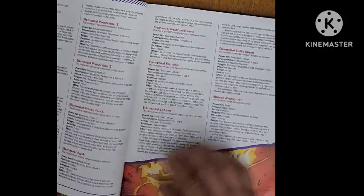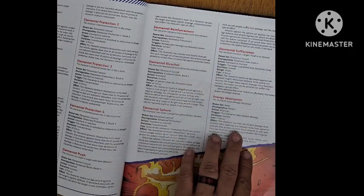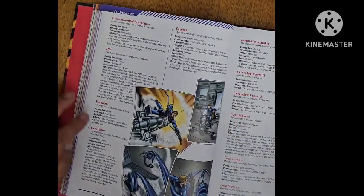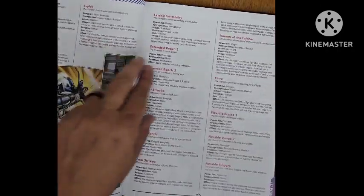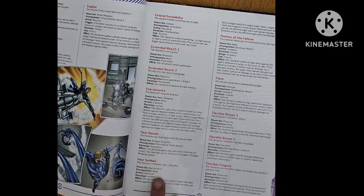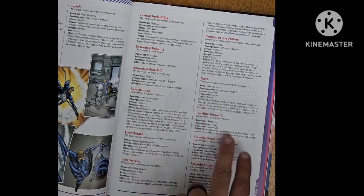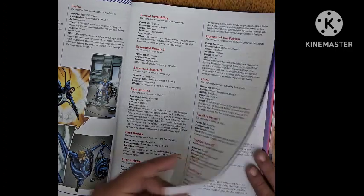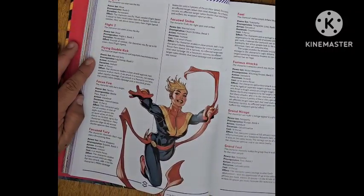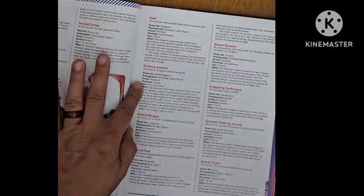Elemental Push; Elemental Reinforcement; Elemental Ricochet; Elemental Sphere; Elemental Suffocation; Energy Absorption; Environmental Protection; ESP; Evasion; Exorcism; Exploit; Extended Visibility; Extended Reach 1 and 2; Fast Attacks; Fast Hands; Fast Strikes; Flames of the Faultine; Flare; Flexible Bones 1 and 2; Flexible Fingers; Flight 1 and 2; Flying Double Kick; Focus Fire; Focus Fury; Focus Strike; Fool; Furious Attacks.